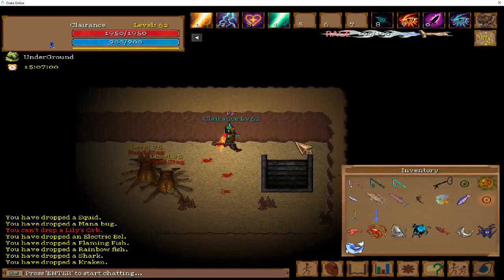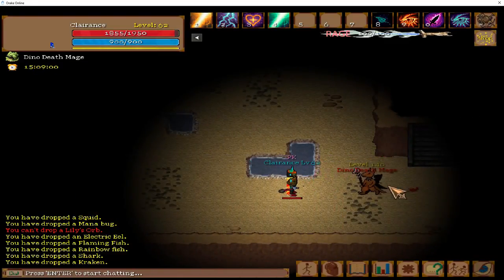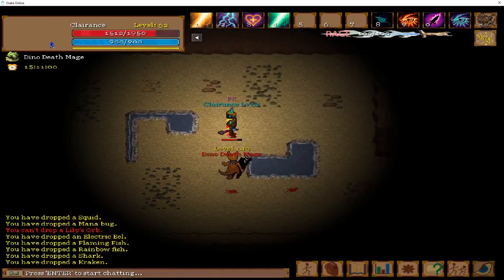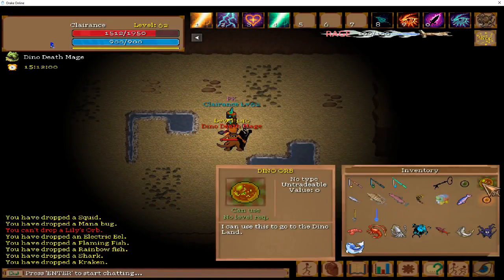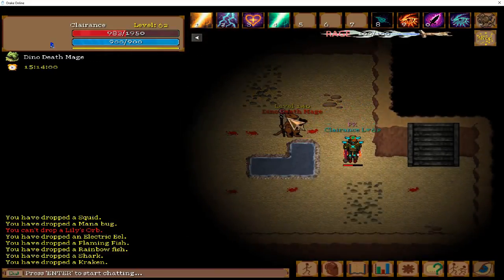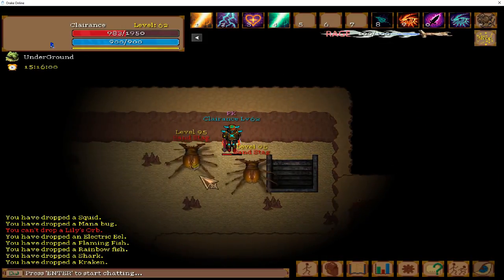He is called the dino mage — he's a level 140 and he is very strong. There he is. He drops the Dino Orb, this thing right here — 1 in 10 chance, so 10% chance for him to drop it. It's not that bad. You can get lucky and get it on the first try, or maybe not.